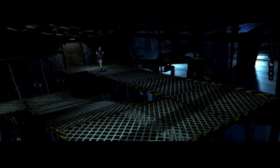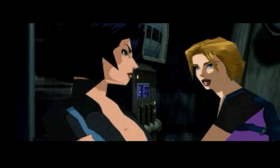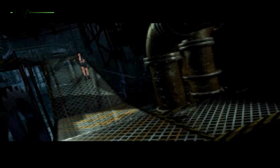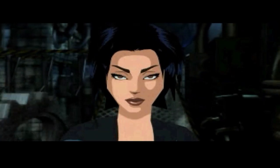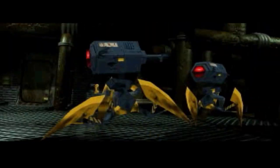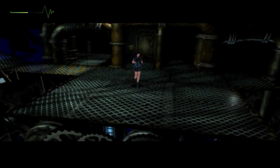Fear Effect 2: Retro Helix is the second game in the popular survival horror series, also developed by Kronos Digital Entertainment and published by Eidos Interactive, released in 2001 for the PlayStation. It acts as a prequel to the original Fear Effect game, set years prior, following the adventures of three mercenaries — Hannah, Glass and Deke — uncovering the events which brought them together towards the inevitable consequences witnessed in the original game. Fear Effect 2, like the first game, utilises stunning graphics with cel-shaded character models and pseudo-3D style environments that mimic pre-rendered backgrounds, operating almost in real time, with each location featuring intricate textures, lighting effects and interactive elements to give the illusion that the world around you is alive.